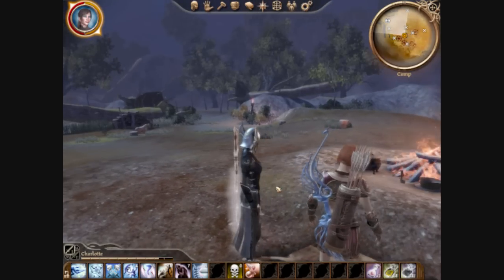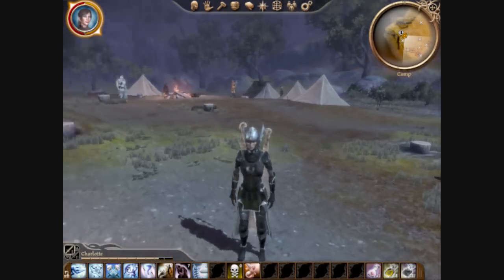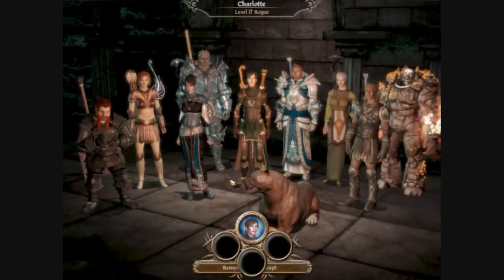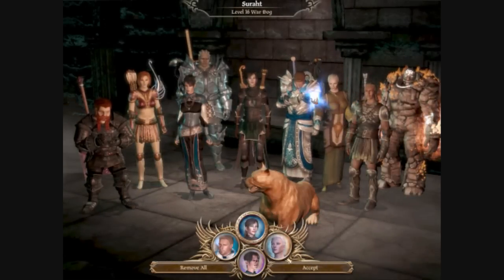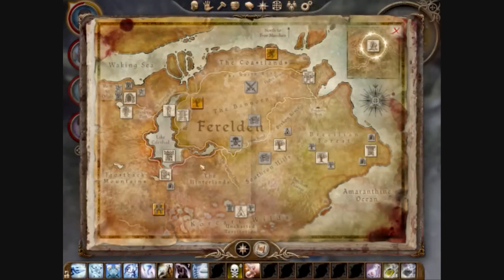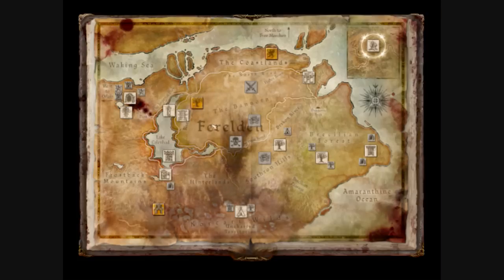Anyway, with that out of the way, there is one thing I've thus far put off doing and should probably take care of now. Gather my party and venture forth? Why, yes. I'm going to take my usual party with me. Assuming nothing bad happens, I think we finally check out Bann Loren's lands. These densely wooded lands provide much of the timber used in the region - we should go check this out, presuming we aren't attacked on the way.